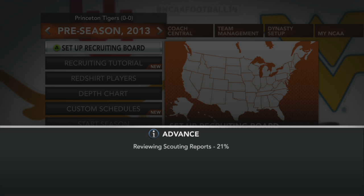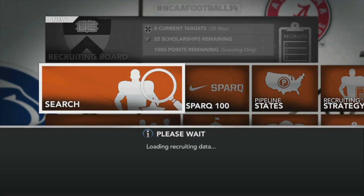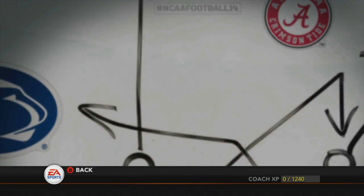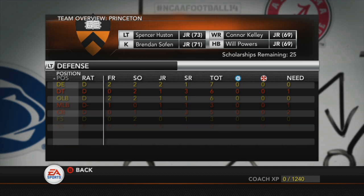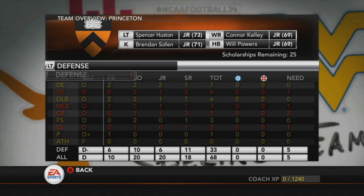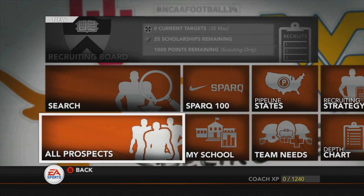I'm not going to show the full recruiting board because it's going to be position fills and nothing that's really that important. What do we need? Nothing on offense. On defense: one defensive tackle, two middle linebackers, one cornerback, one strong safety. I'll meet you guys once we've filled out the recruiting board more or less.